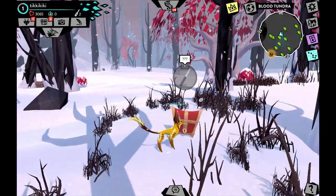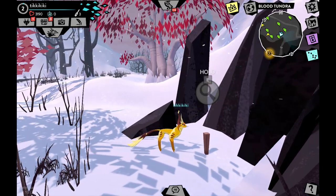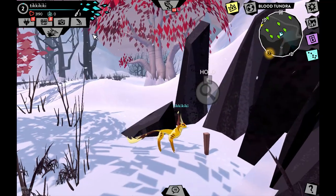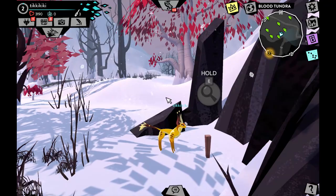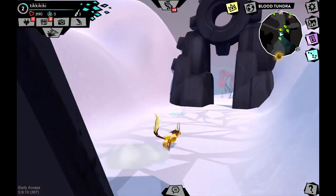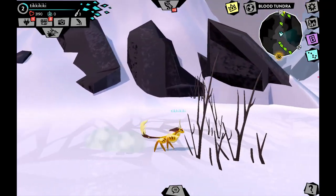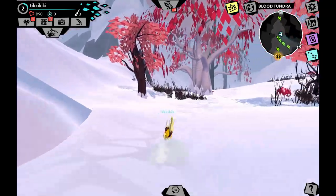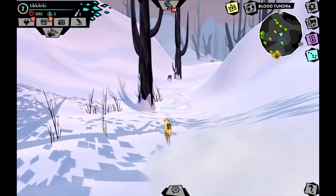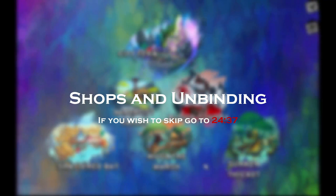Inspirations are random objects you stumble upon that you can interact with. When you find one it adds a new sketch to your sketchbook, which you use to create enigmas. My biggest recommendation while playing: before you start crafting, go around all the maps and collect everything you can. It will help you craft what you want in the future and help you get more cool, rare, and uncommon items.